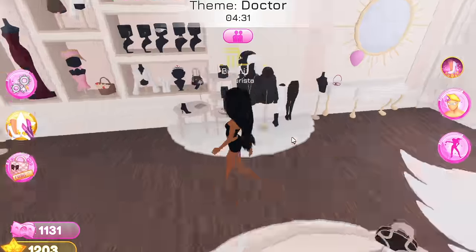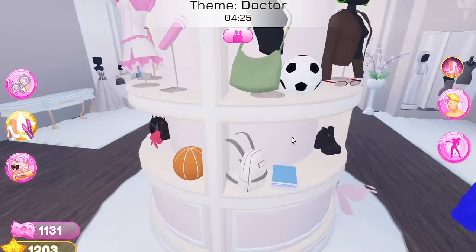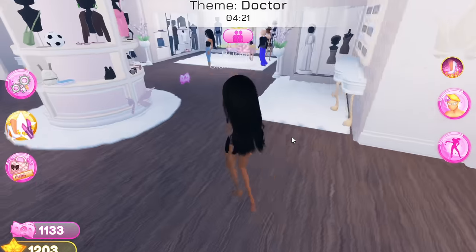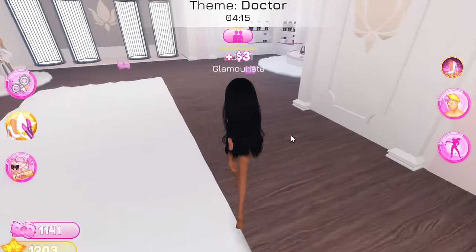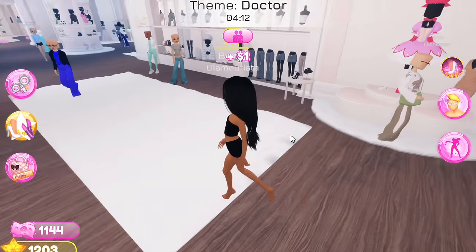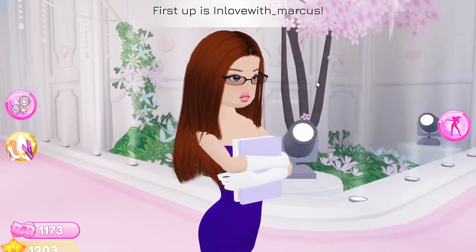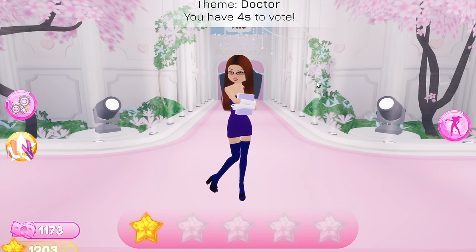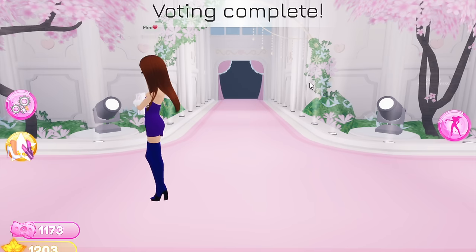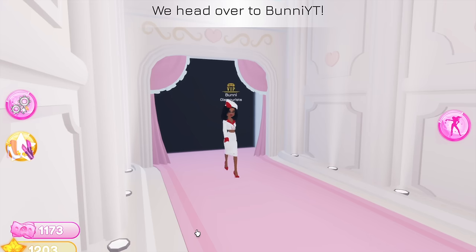Number six is more body shapes — plus size, petite, etc. Right now we have a very thin, not very curvaceous body, which isn't unrealistic, but not everybody is built like model-thin with extremely long legs and a short torso. Inclusion should be the goal, especially with games like this. I know people argue that everyone should have the same body for fairness in voting, but at least give people the option.